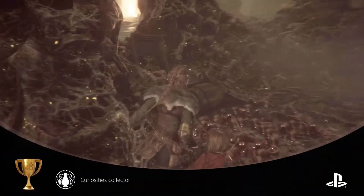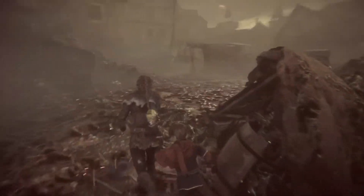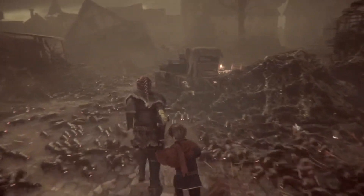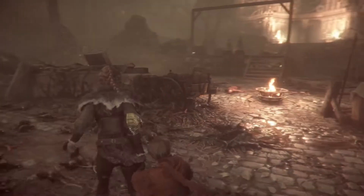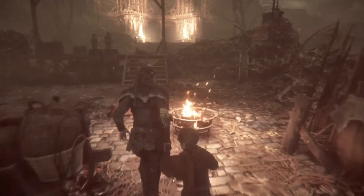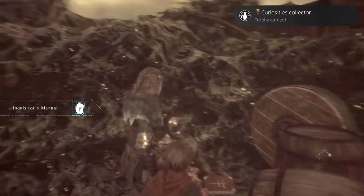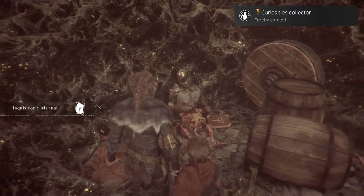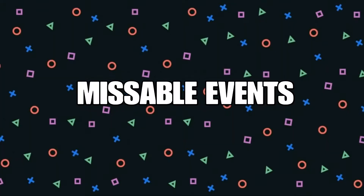You'll also get a gold trophy for getting all of the curiosities — once you find your last one you'll get the trophy. It's just a bunch of collectibles: silver for getting half, gold for getting all of them. They can show up in the areas since everything you can pick up glimmers, and you'll get an icon telling you to pick it up when you get close. They shouldn't be too hard to find, but you definitely want to use a guide just in case you miss some.